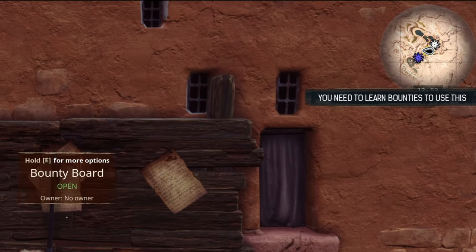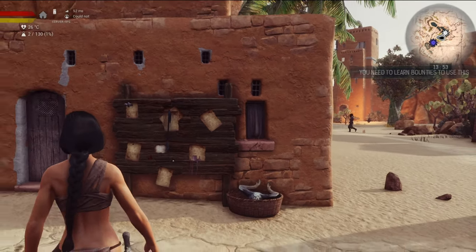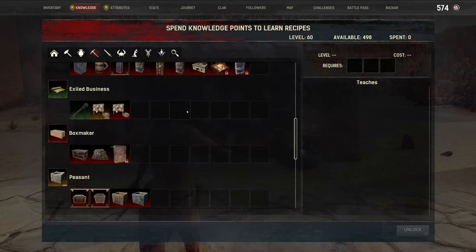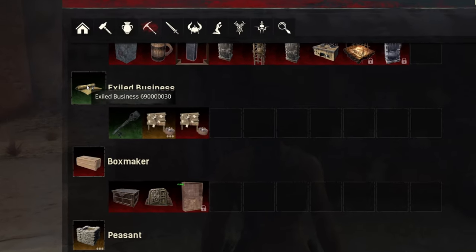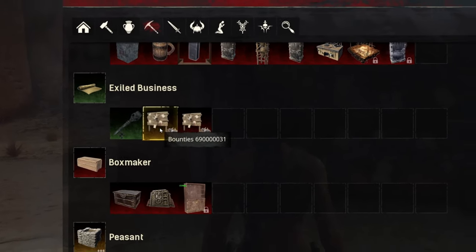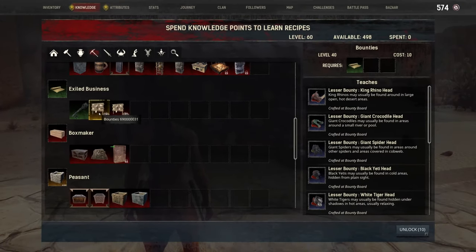It says here we have to learn bounties to use this, so that will be under your knowledge section — it's under the survival tab. You've got Master Explorer and Bounties — again I'm doing a cheat at the moment just to show you things — and Greater Bounties, which we can unlock as well.